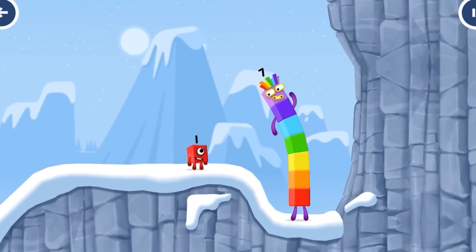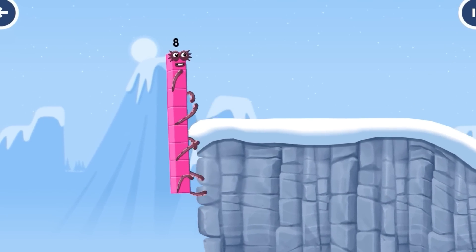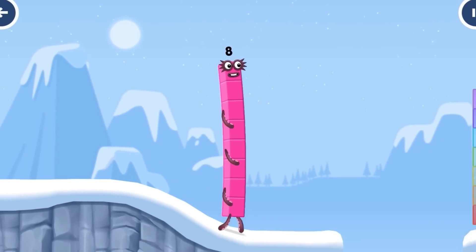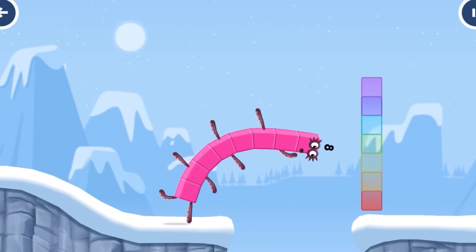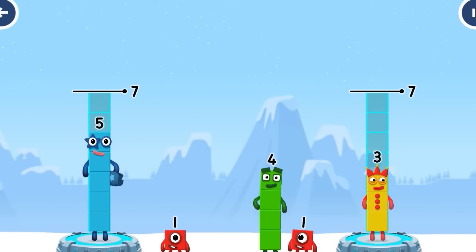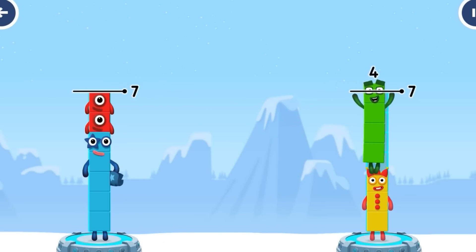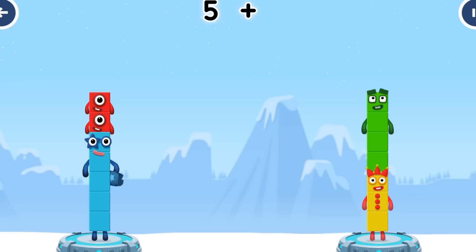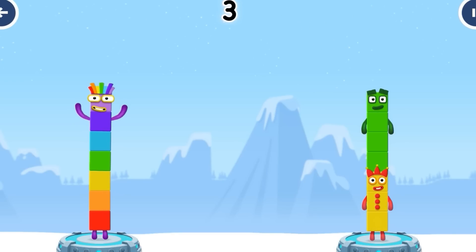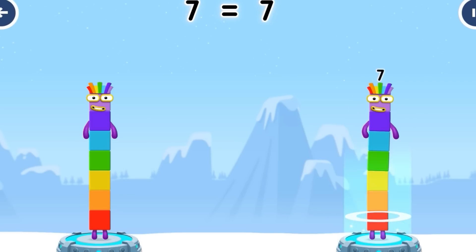How is one going to get up there? I am 7! I am 8! Octoblock coming through! Share the number blocks evenly to make two groups of 5, 3, 1, 1, 1, 4. Correct! 5 plus 1 plus 1 equals 7. 3 plus 4 equals 7. 7 equals 7.